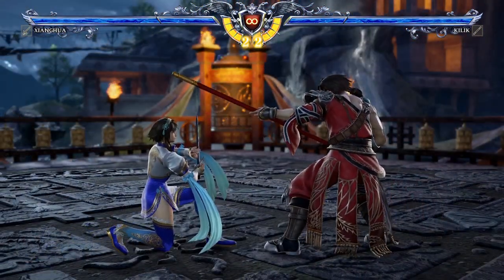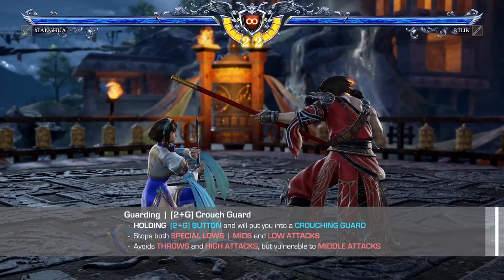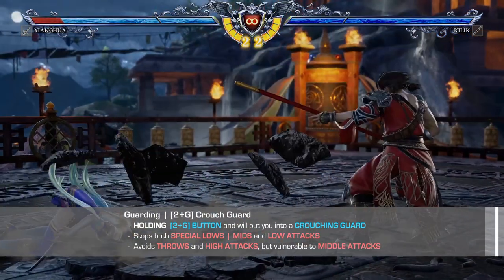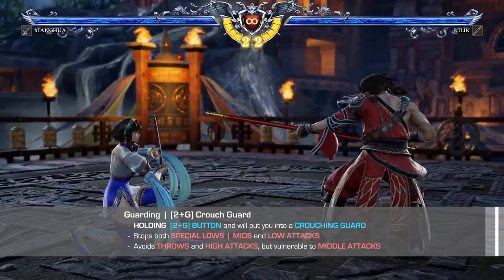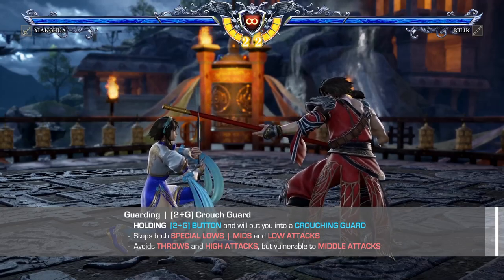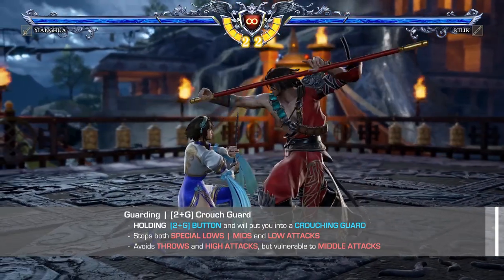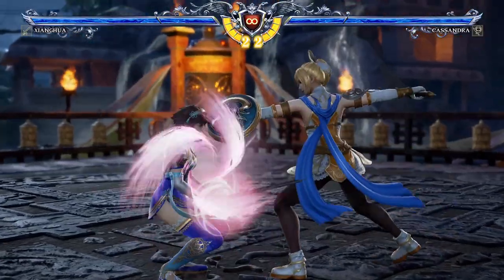If you hold the guard button with a 2 input, this will put you into a crouching guard. While crouch guarding you can still get hit with mid attacks, but you will be able to guard against both normal lows and special lows as well as most special mids. As you can already guess, you are also crouching, which means you will avoid all high attacks and throw attempts, minus the crouching throws.